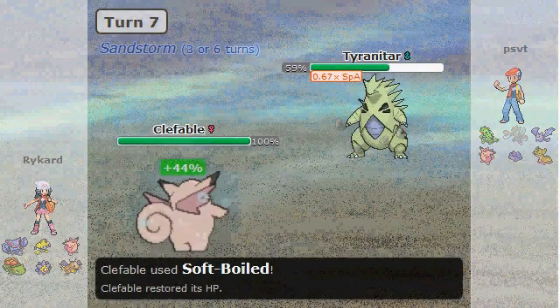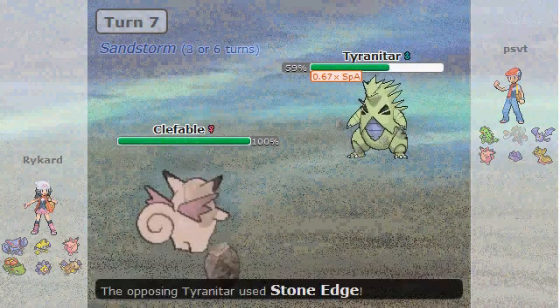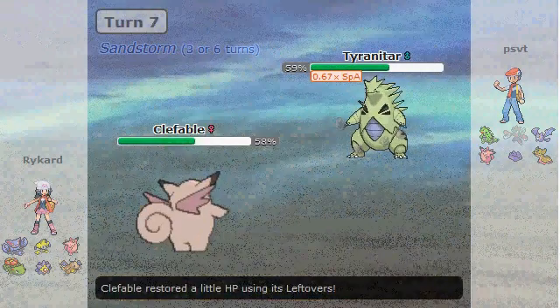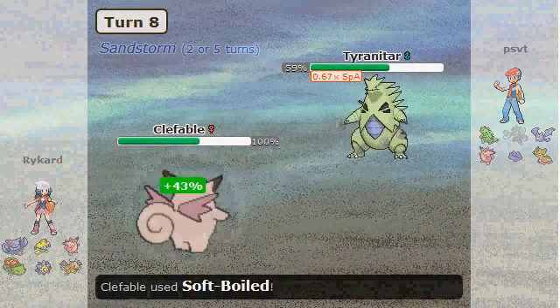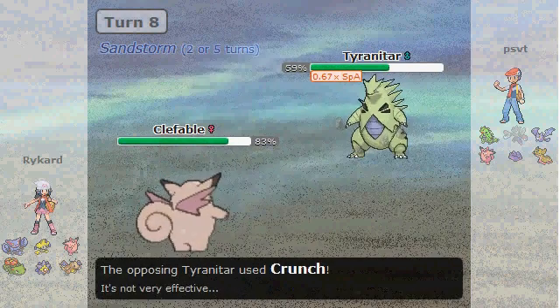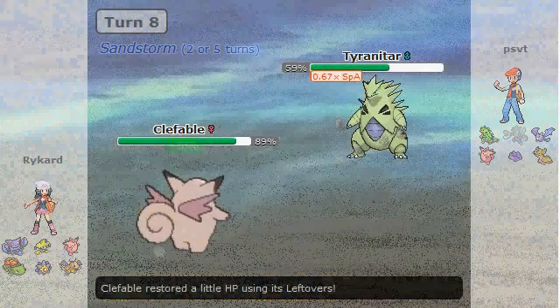I'm not sure — I'm guessing he's either Scarfed or Banded, but it's not something I'm entirely aware of in terms of damage ranges. I guess he goes for Crunch right here, so I'm not actually sure what item this guy is.